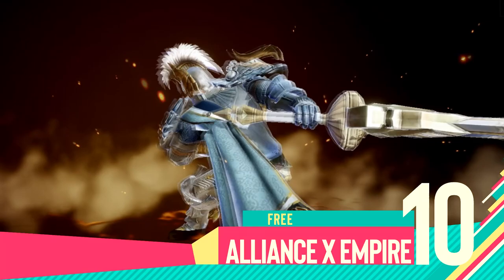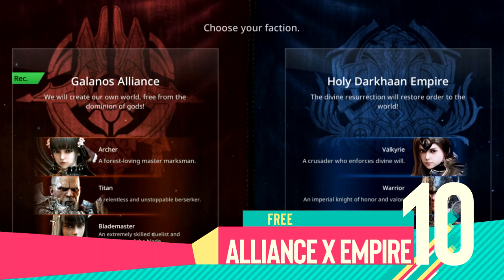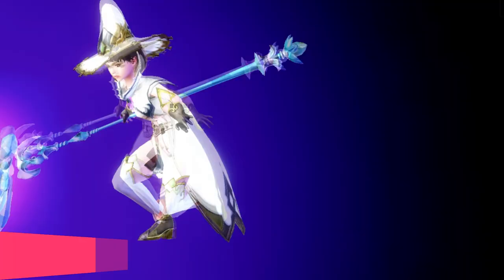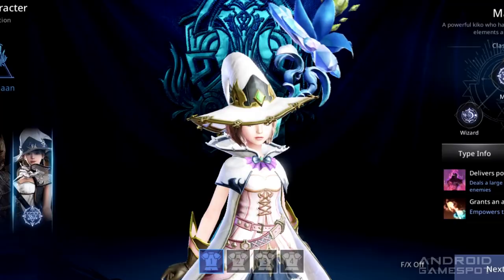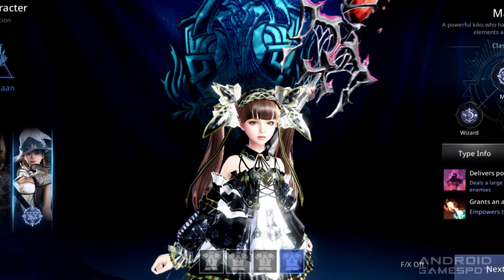Number 10: Alliance X Empire. It's only logical in Alliance X Empire that you would start by picking a side. The Galenos Alliance has the Archer, Titan, and Blademaster classes, while the Holy Darken Empire features the Valkyrie, Warrior, and Mage classes. Once your choice is made, you can check out an animation as well as some stats and info for each class and try on some outfits.